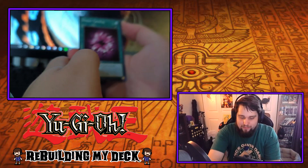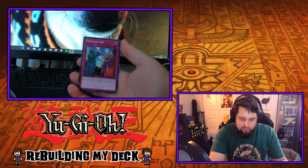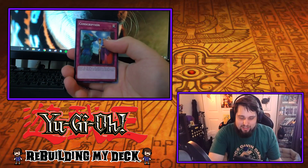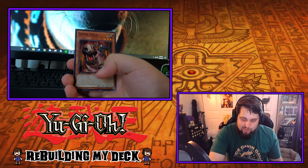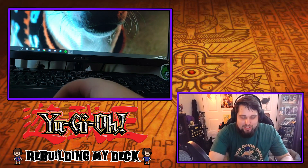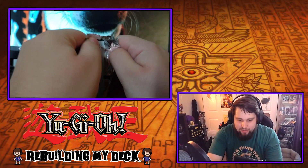So here's our first pack. The Violet Crystal is the first card. Conscription. I'm not going to go over what they do — I've gone through it so many times. If you want to know what these cards do, check out my other video. And on the end we got a White Elephant's Gift. Alright, we're already starting off kind of disappointing, to be honest with you.